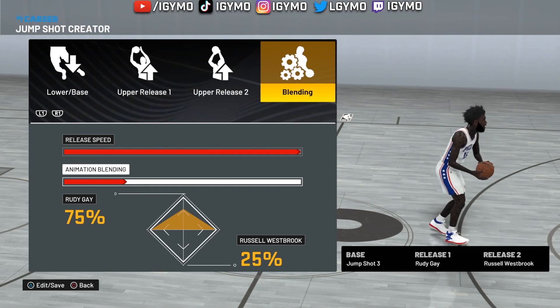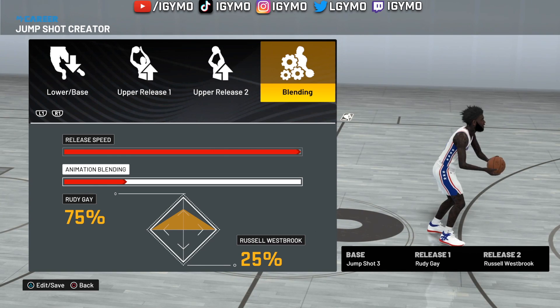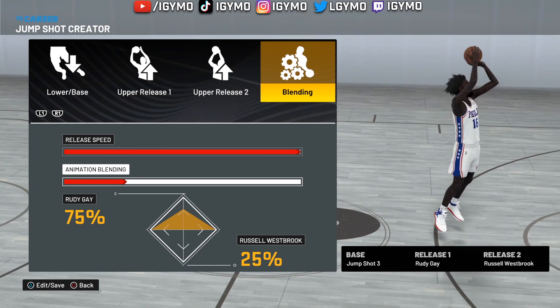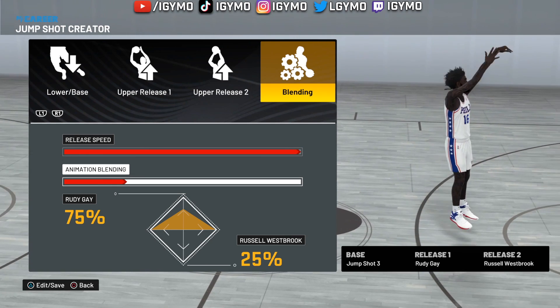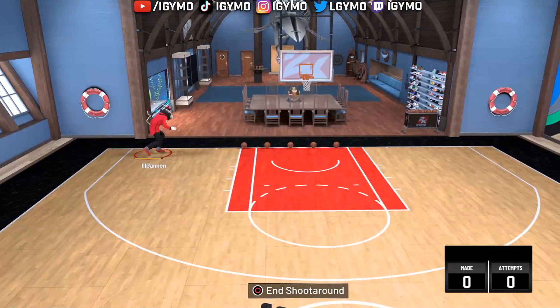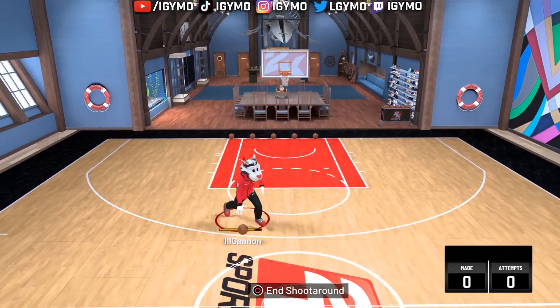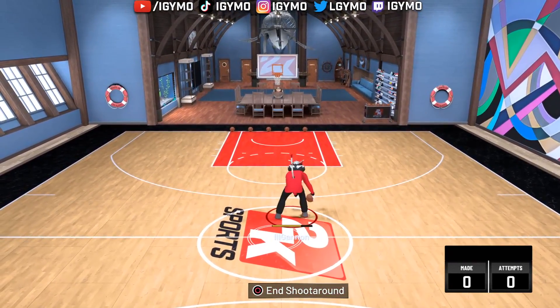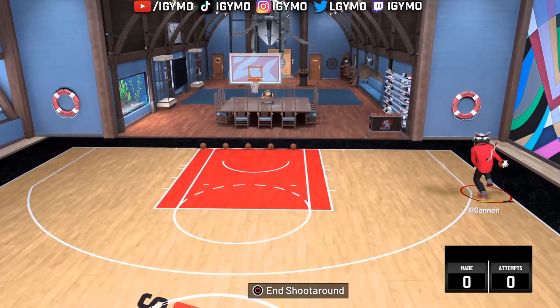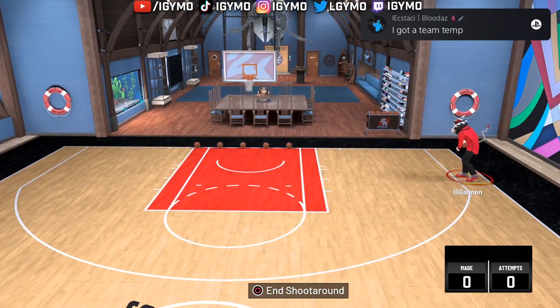Blend at 75/25, release speed at 100. I haven't done any popper videos since I came back to YouTube, which is crazy because being a popper is how I got my come-up. Let me know if you guys want to see any popper videos. I'm an ISO player now — a dribblehead. But let me show you what this looks like in game.